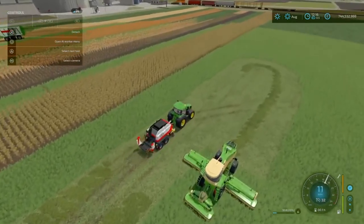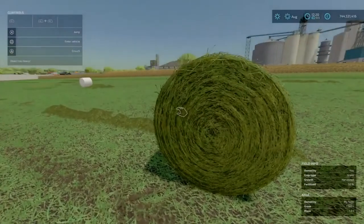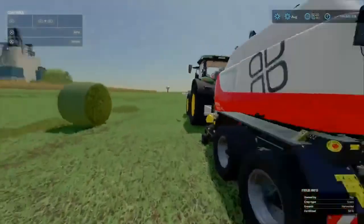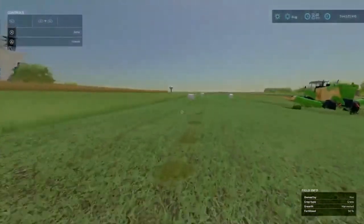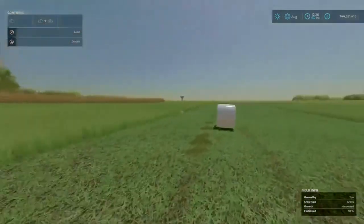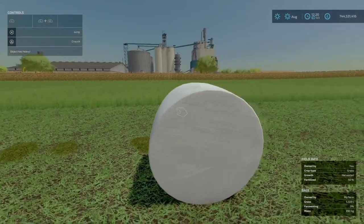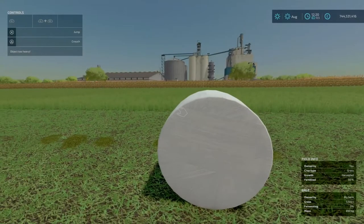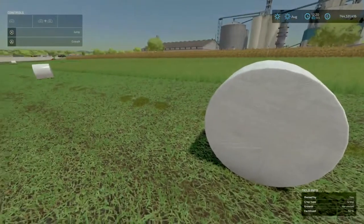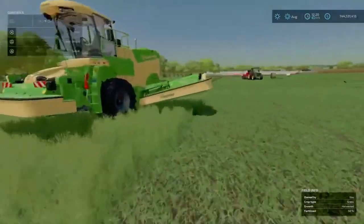We've got some bales made up. For example, we baled the biggest one - 7,500 litres - and this won't wrap; you can see it's too big for the wrapper. However, if we go down here, we've got a couple of bales that have been wrapped: a small one at 3,500 litres and one at 5,500 litres of grass bale. As you can see in the corner, where it says bale, it's fermenting - you have to wait before this can be used as a silage bale. Give it some time and this will convert to a silage bale.